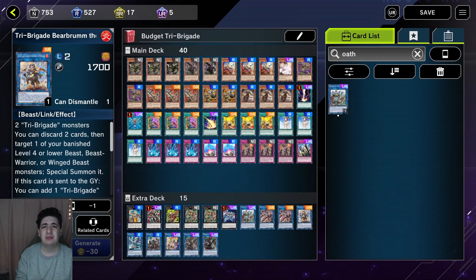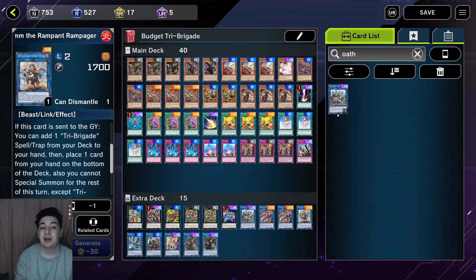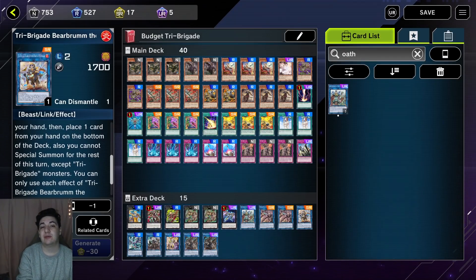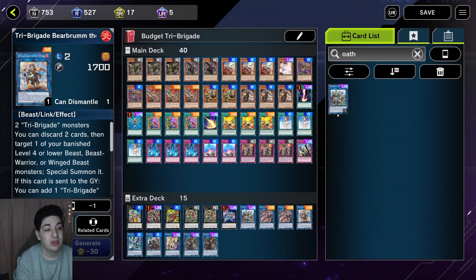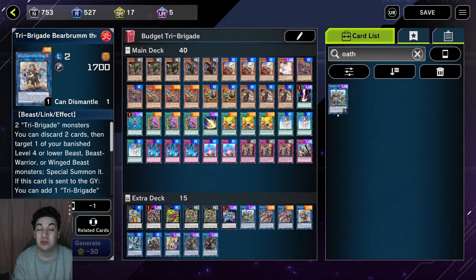We also have Bearbloom. The first effect — target a level four or lower Tri-type and special summon it — doesn't come up too often but could, since you draw a bunch and search quite often. Really we play it for the secondary effect: if it's sent to the Graveyard, you can add a Tri-Brigade spell or trap and place a card from hand to the bottom of the deck — though you cannot special summon except Tri-Brigade monsters that turn. You search Revolt, Revolt gets you Shuraig, and Shuraig is the entire deck — it is the boss monster. When Bearbloom hit the TCG in May 2021 it immediately made Tri-Brigade immensely stronger. It is only a super rare, thankfully.